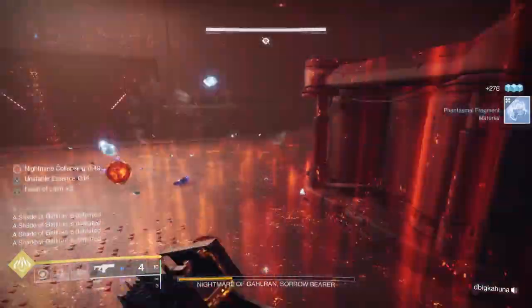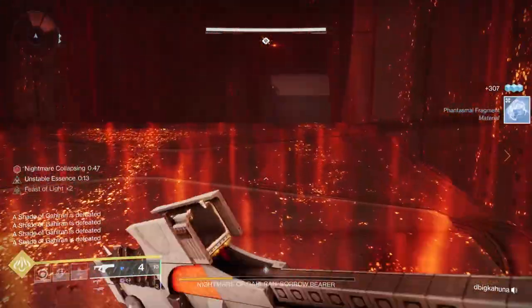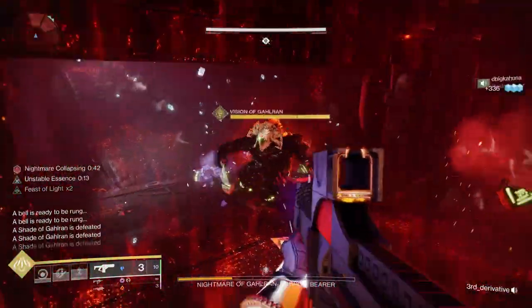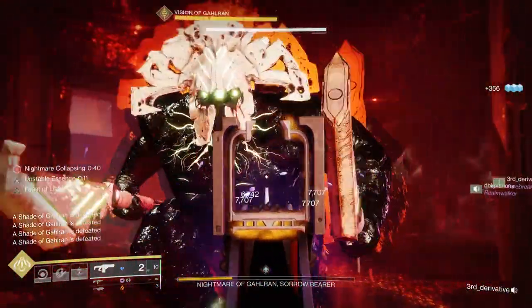The people who are in those two rooms will notice there'll be visions that show up. You'll need to kill those as quickly as possible. Once they're killed on both sides — this is if you're doing two at a time — everyone will go into the main room and shoot the boss. That starts the DPS phase.